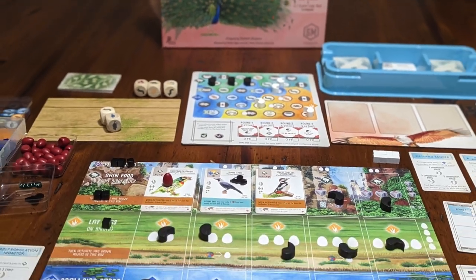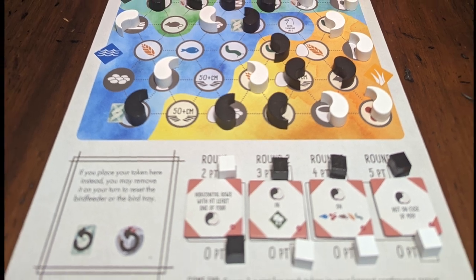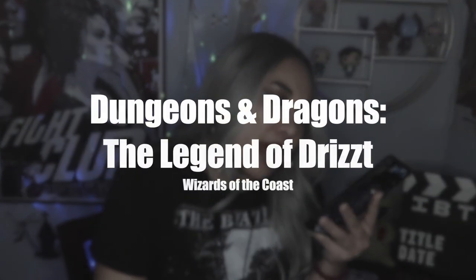Wingspan is another game in my 10x10 challenge, and Parks was too. I love the duet mode in Wingspan — really cool. The automa is very simple to use. I'm always in a game of Wingspan on BGA, so feel free to friend me using my BGA handle shown on screen. I'm always down to learn new games there.